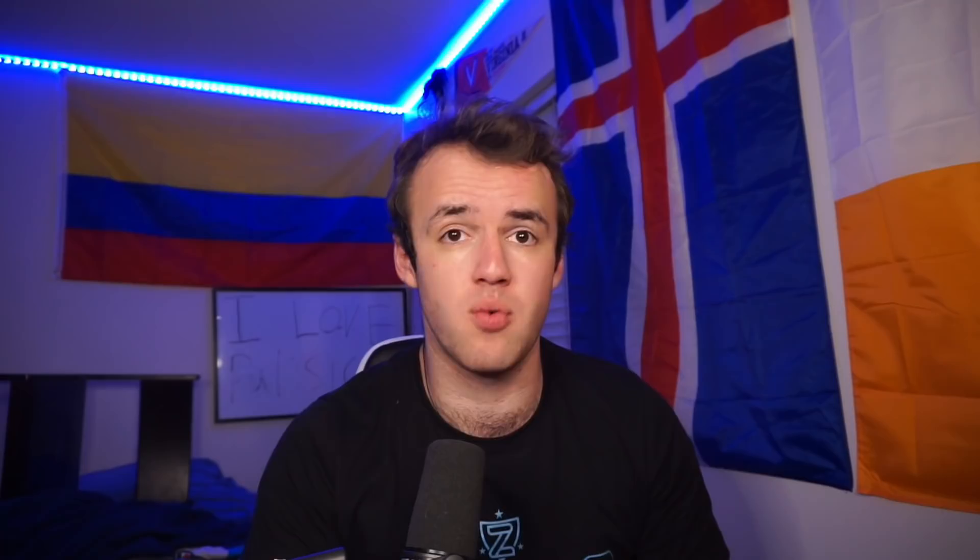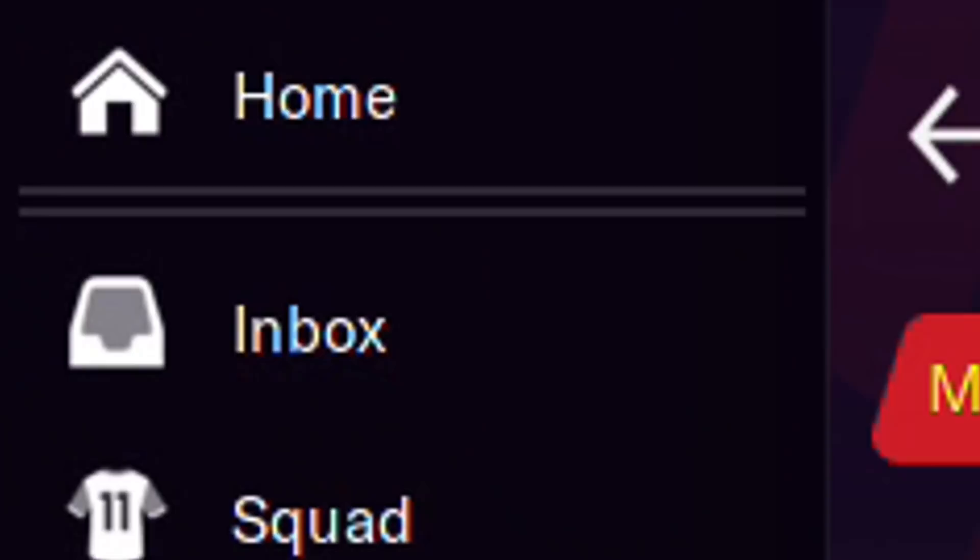Even if the press overhaul was necessary, you'd have liked to see other improvements outside of it. Football Manager 21, if you've played FM20, is going to feel very similar. There's no new section and no large change to scouting, training, or dynamics. Part of the interaction makes its way into dynamics - you can have quick chats with players, and gestures have replaced tone of voice - but it still feels basically the same.